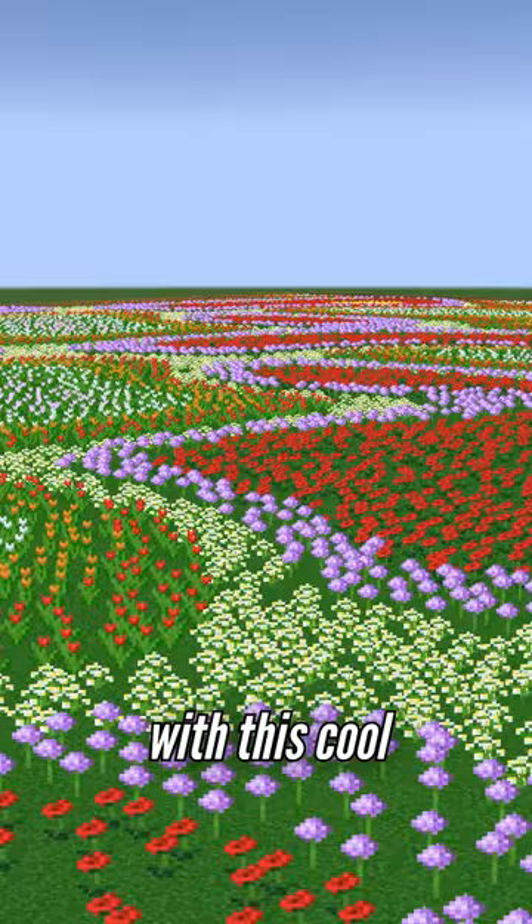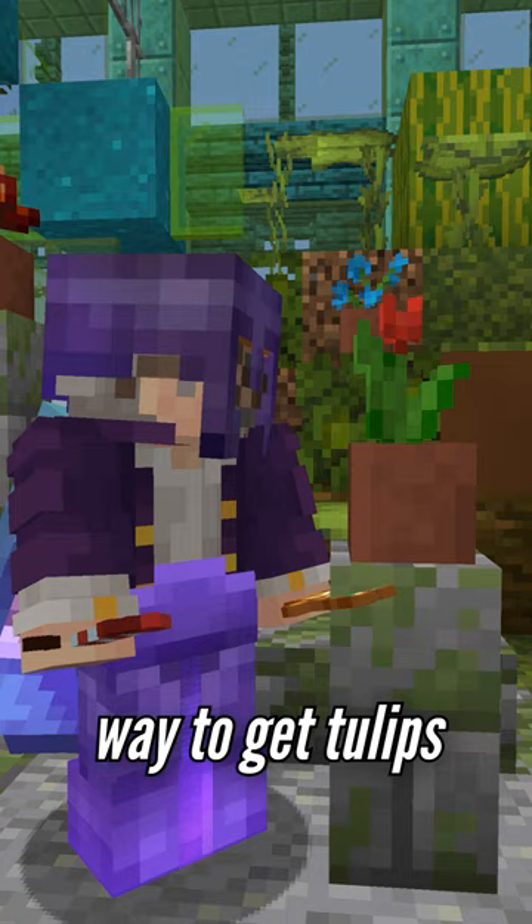In every Minecraft world, there's a secret map of which flowers grow where. Some of you might be familiar with this cool gradient pattern that you see in flower forest biomes. But did you know plains biomes have secret tulip patches randomly hidden? They're very rare, but in superflat worlds like mine, they're the best way to get tulips by far.